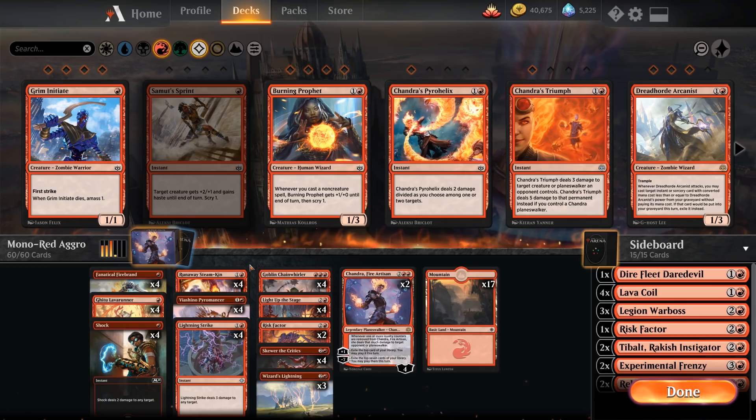Previously I wasn't that high on Mono Red, but I've played it a bit and I must say it is a blast. The games are fast, you can win efficiently, gain ranks, and it's very nice to get the first four wins of the day. But the deck is not as simple as some people would say — there are plenty of game states where you have to think about what you're going to do, like keeping some burn spells back to use them later in a more efficient way. Let's have a look at the deck.